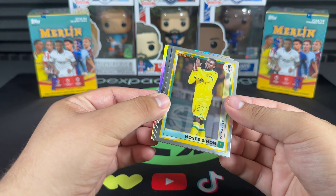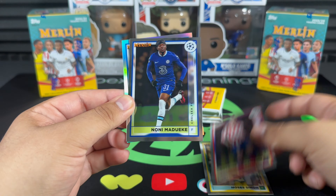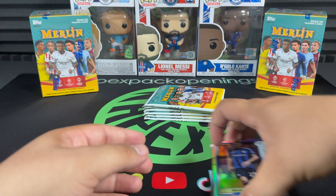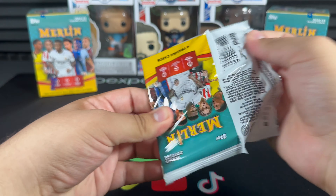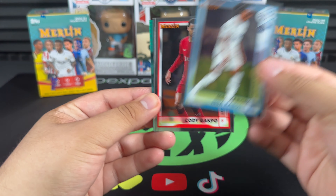Looks like we've got a refractor in this one — you can only go up. Simon Griezmann, Madueke, and Nicolò Barella. This is one of the greatest sets ever created in my opinion — these cards are phenomenal quality, absolutely insane.